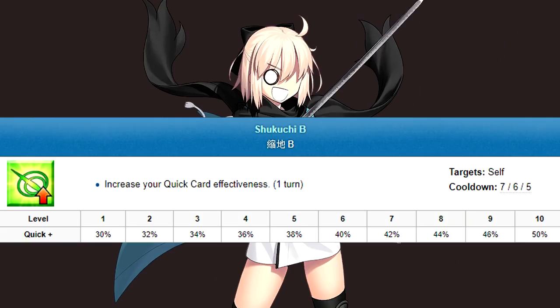Okita's first skill is Shikuchi. It's a clutch Quick buff, which is kind of a shame because 3 is the magic number for Quick servants. In practical terms, you pop this with your NP and that's about it.